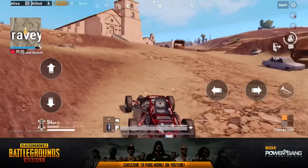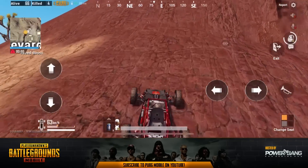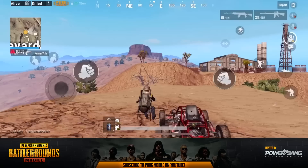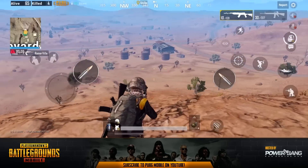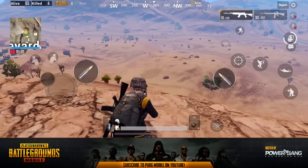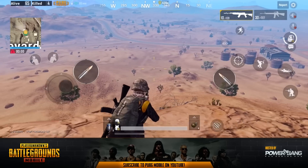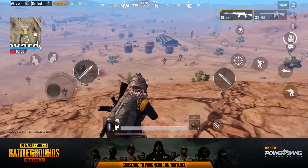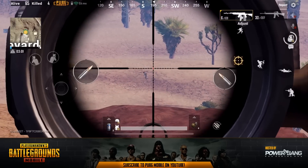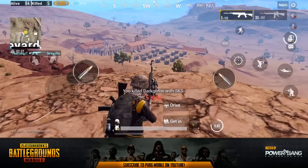I highly recommend the dune buggy as well. Driving through this zone is a breeze with the buggy compared to the Erangel map where it's not the greatest vehicle — it is great in this particular location. We've headed up to some high ground with a great 360-degree lookout over the whole battlefield, kind of towards the center of the zone, so we're pretty well positioned with very long lines of sight in all areas. As you're scanning, all you're looking for is black specs at a distance that are moving. We turn around and there's a guy right there — we take out Dark Griffin with the SKS.